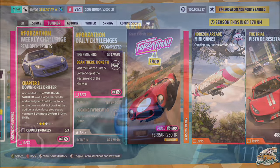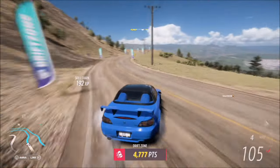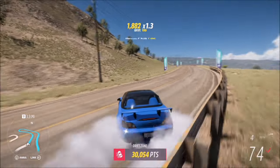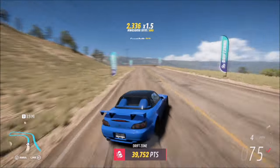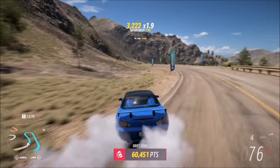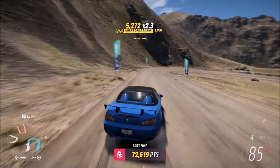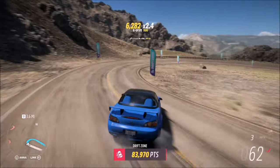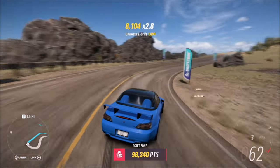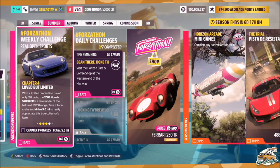The next challenge wants you to earn three ultimate drift or e-drift skills. To do this, I'd recommend staying in the same location and basically turning around and driving back down the mountain to get your drift skills. For those who aren't aware, the difference between a drift and an e-drift is the use of the handbrake — if you use your handbrake you will get an e-drift skill. If you initiate the drift normally you'll get just a normal drift skill. I've tuned the car a little bit which makes it easier, but the standard car is rear-wheel drive anyway so it's not too difficult.